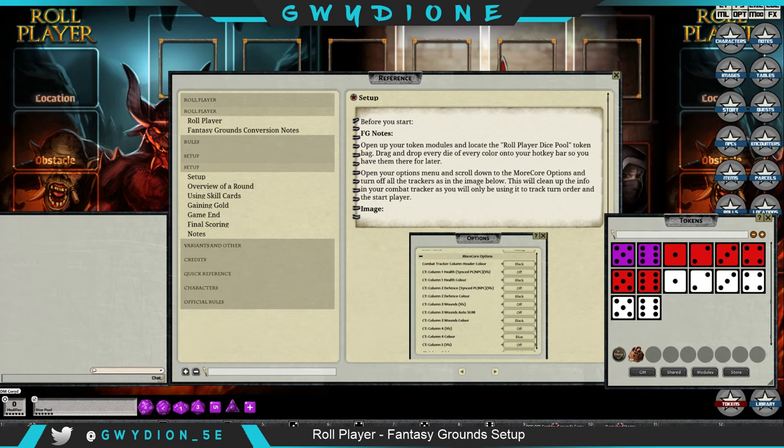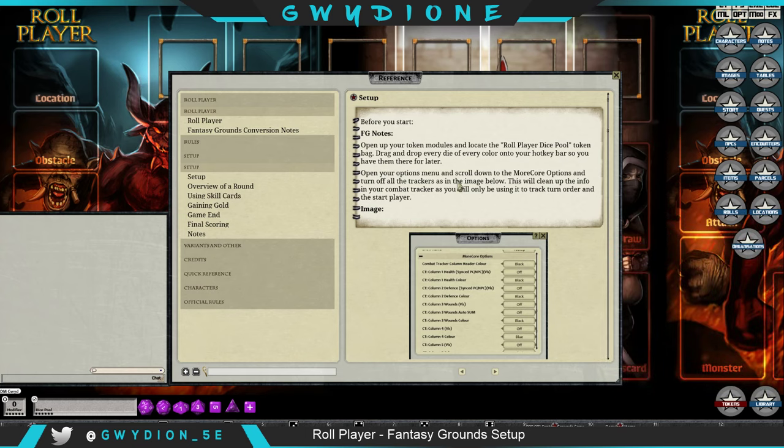On the hotkey bar, I've got the black dice on the normal bar. Shift gives the blue dice, Control gives yellow dice, Alt gives purple dice, Control-Alt gives white dice, Shift-Alt gives red dice, and Shift-Control gives green dice. So I've got all colors on the hotkey bar.